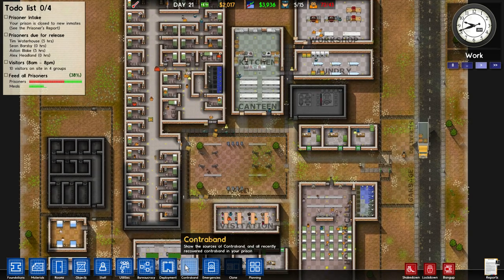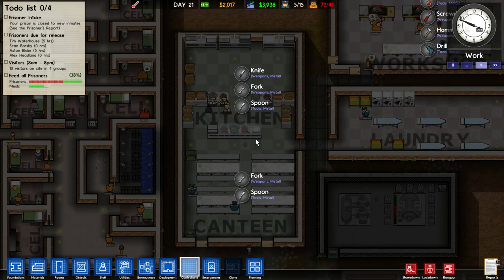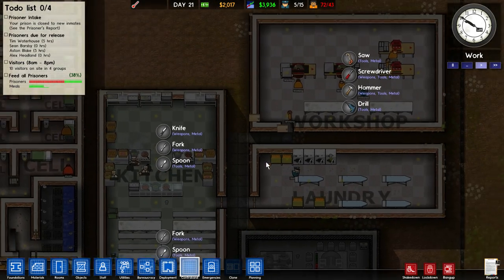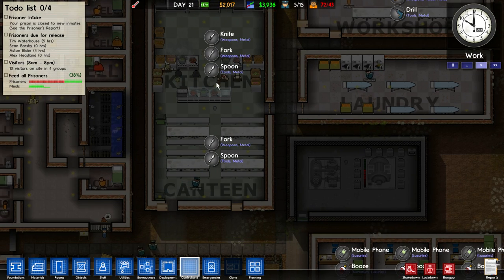We've got a contraband screen here which tells you what kind of contraband your prisoners can get in which room. In the workshop you can get a saw, screwdriver, aimer, and drill. In the kitchen you can get a knife, fork, and spoons.